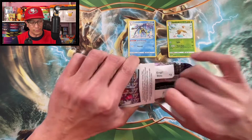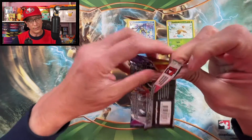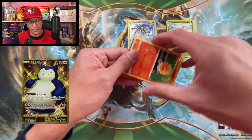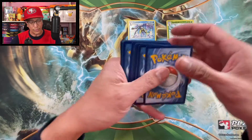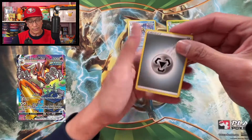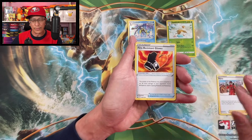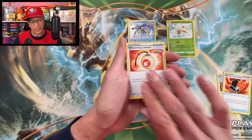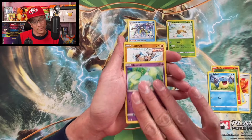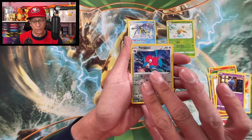We are trying to pull those top two chase cards. We got the Snorlax gold card, the shiny Snorlax gold card, and we're trying to pull that Blaziken alternate art secret. Those are the two top chase cards in this set. I've already pulled the Galarian Zapdos alternate art previously, so I just need those two.